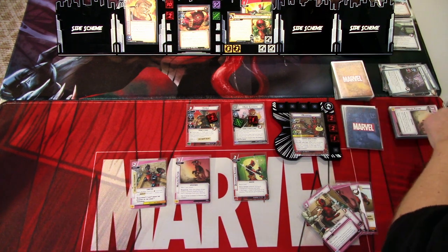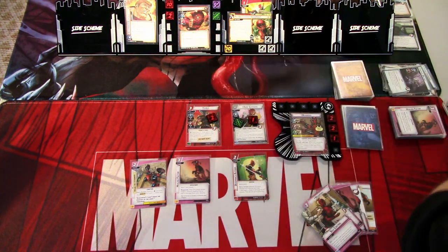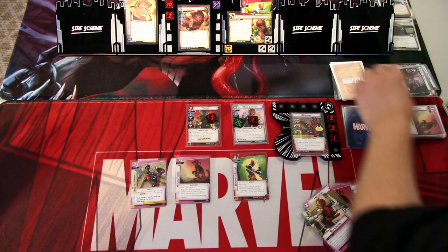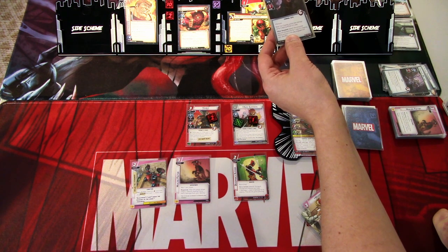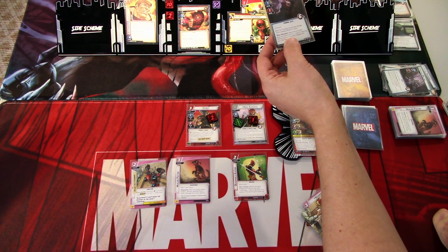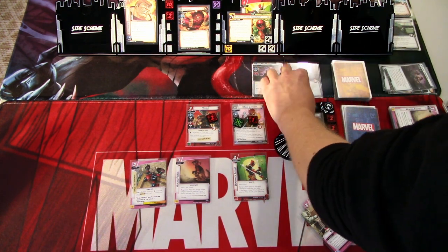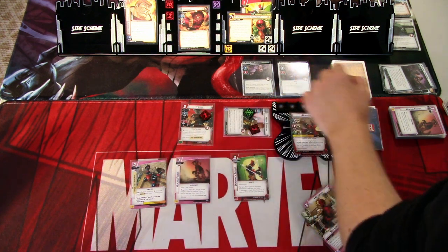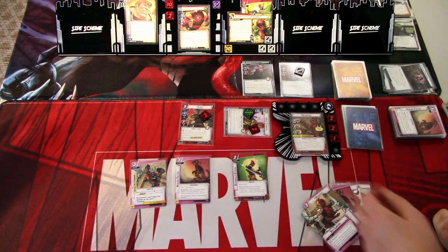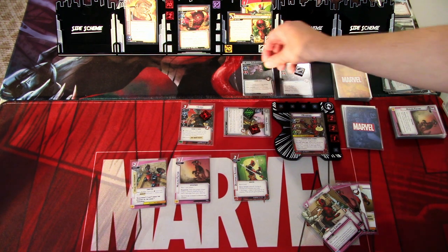Juggernaut attacks but is stunned, so we get an encounter card — Blackthorn Cassidy, Villainous. Blackthorn Cassidy cannot take damage while Creeping Willow is in play. When revealed from the encounter deck, put one copy of Creeping Willow into play engaged with you. Creeping Willow attacks Hope Summers and stuns her. And the Death Guard — those are annoying. Blackthorn Cassidy has Villainous so we need to remember that. That is round five.